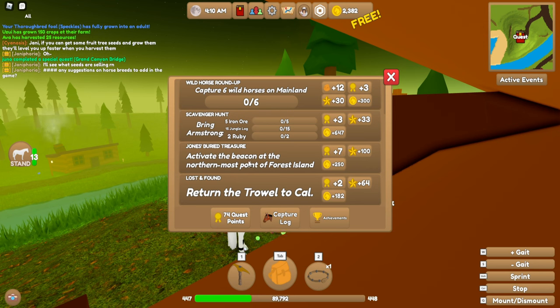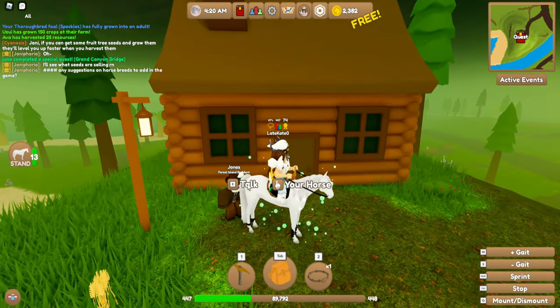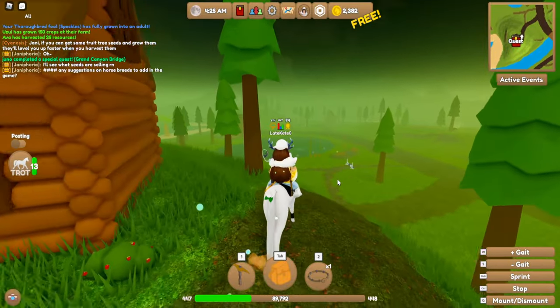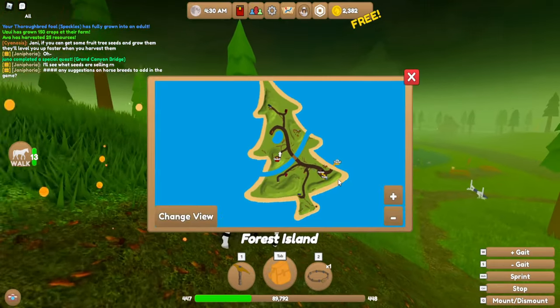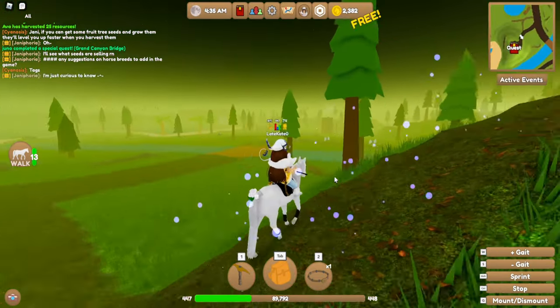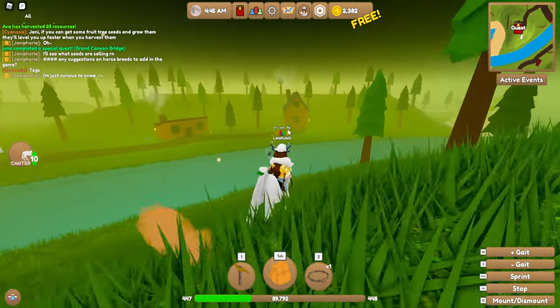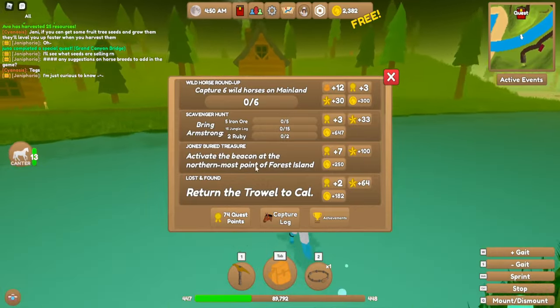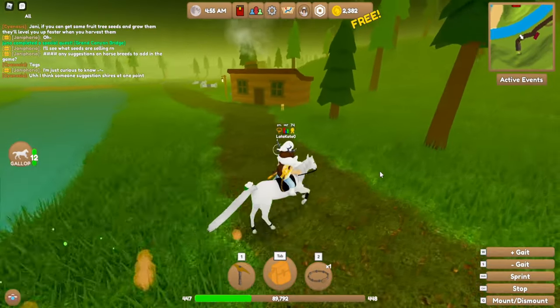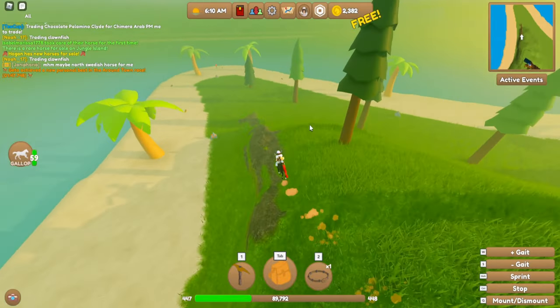Once you get this quest, you basically want to do what it says, which is activate the beacon at the northernmost point of Forest Island. So you want to go find that after you talk to him. I'm pretty sure that's going to be the first quest you get from him. If not, keep doing his missions until you get it, because eventually you will. We've got to go find this beacon at the northernmost point of Forest Island.